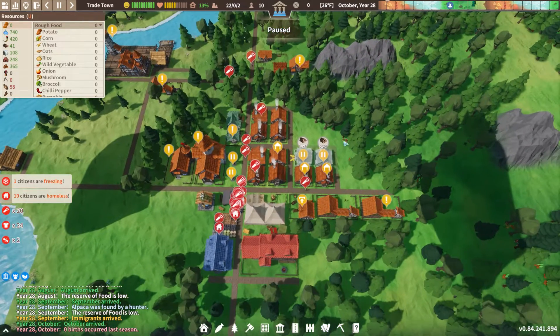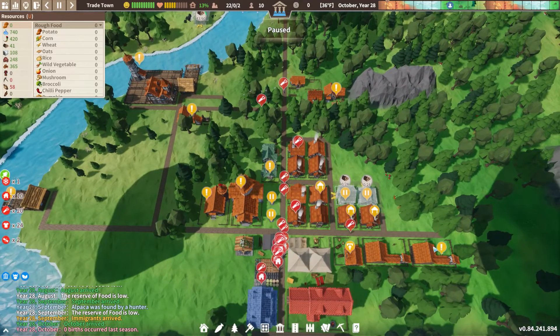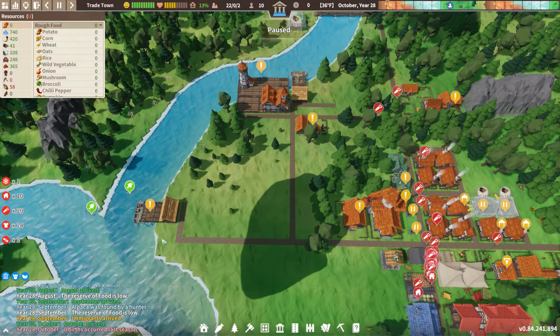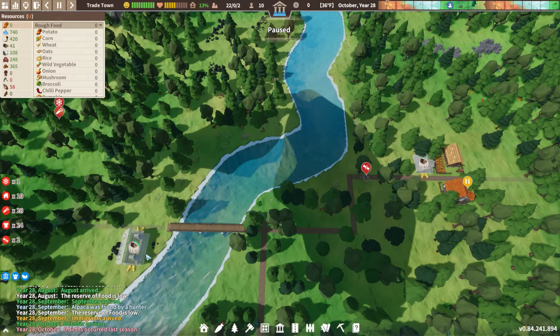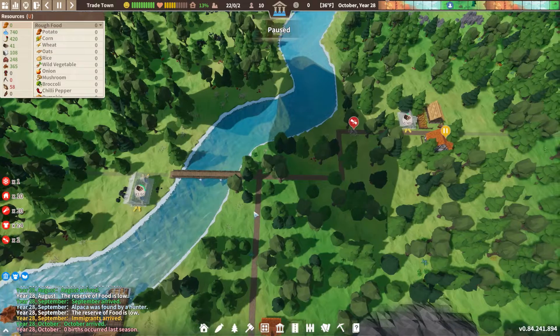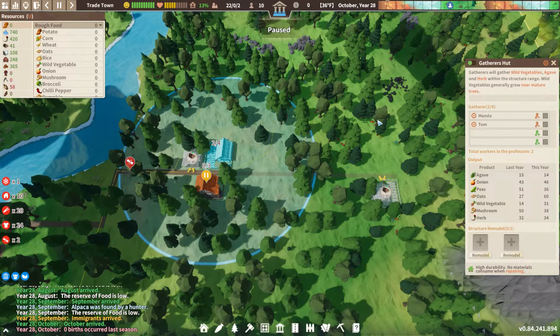I'm just gonna pause quick and give you a rundown before we assign all these people. We have our two hunter's huts — one is empty because they died out on me — and then two fishing docks, one has somebody in it and one's empty. I put in a little warehouse over here. I had a gatherer's hut and took it out, but I'm going to put it back — it's a good spot for hunters to drop stuff.